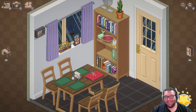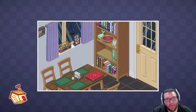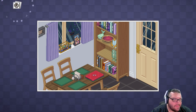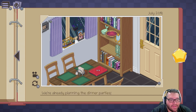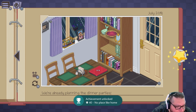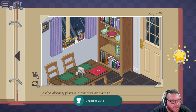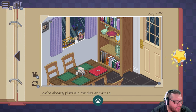We did it! It's a little longer for this one, but we did it — completed it, furnished the home. July 2018 complete and trophy achieved. Achievement Unlocked: Unpacking 2018. And it says we're already planning the dinner parties.